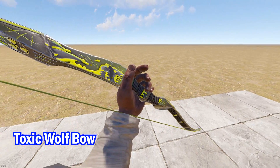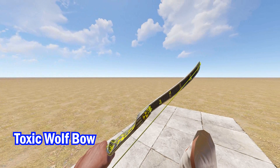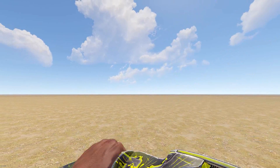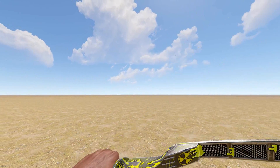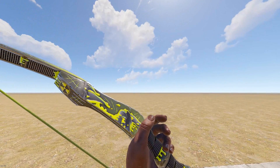First, we have the Toxic Wolf Bow from the Radioactive set. Although this skin does not glow in the dark, it is sure to leave any opponent you face melting before you. The radioactive ooze that you can see here is a very nice touch — a cool looking bow skin.